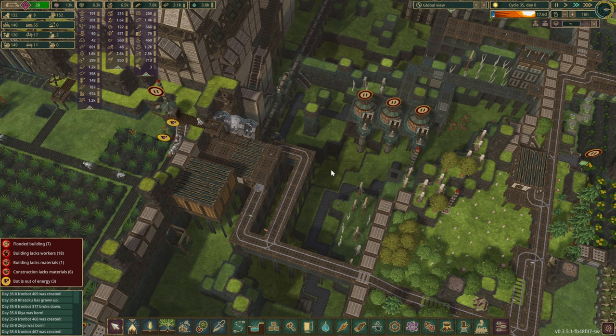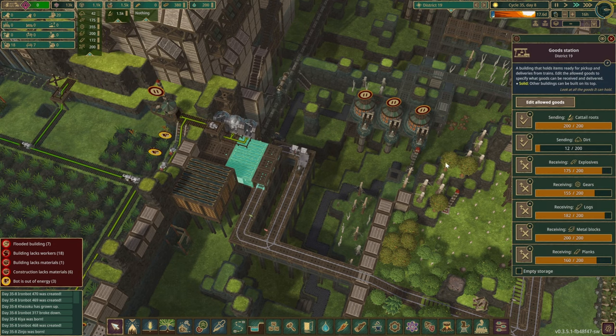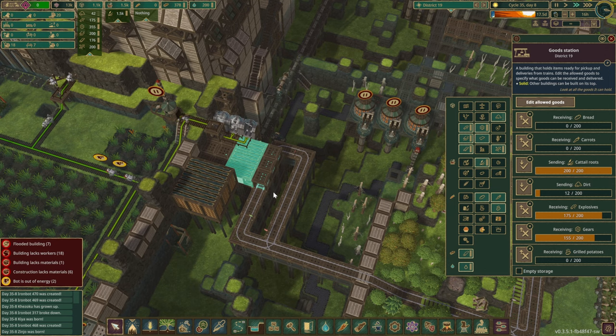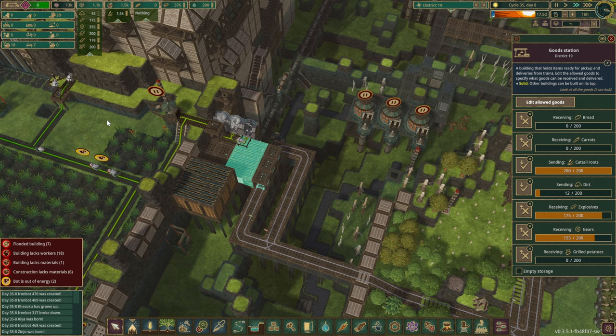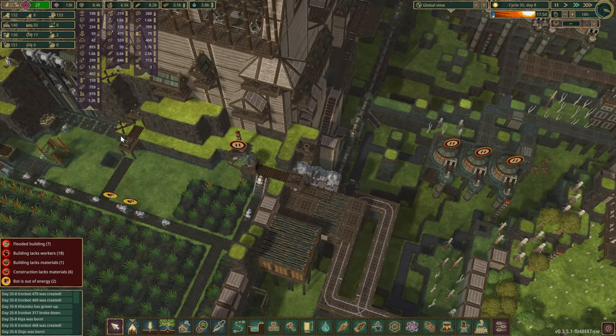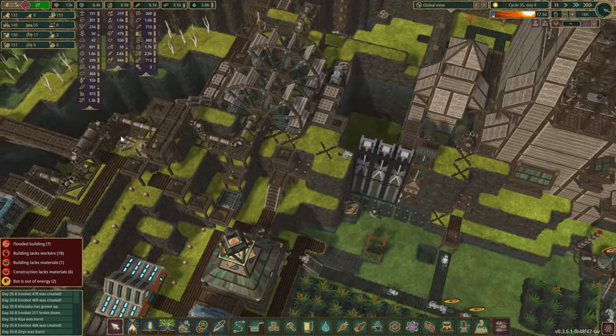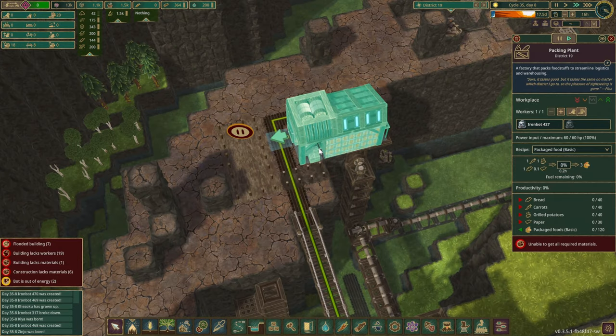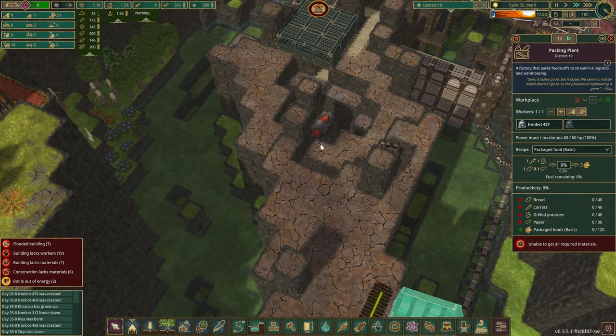Everything is receiving. Maybe we can send a few extra things through. We need bread, carrots, grilled potatoes and paper — interesting. Carrots might be the only one we might struggle with. Actually never mind — stockpile is full and they're not gathering anymore. Bread, carrots, paper — and there was a fourth one: grilled potatoes. We are not receiving, we are sending. I don't think one train is going to be enough for this task over here, so that is definitely one of the future projects.